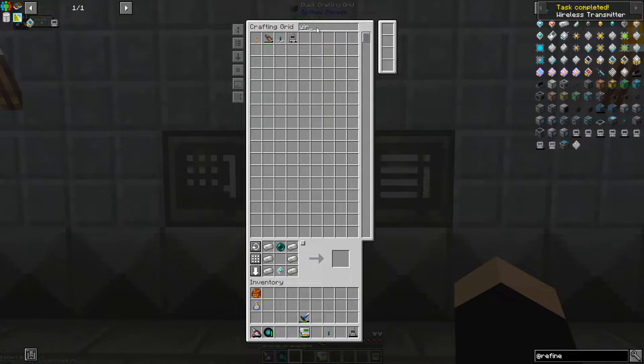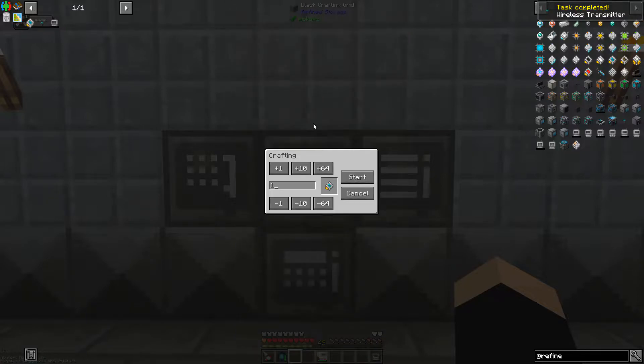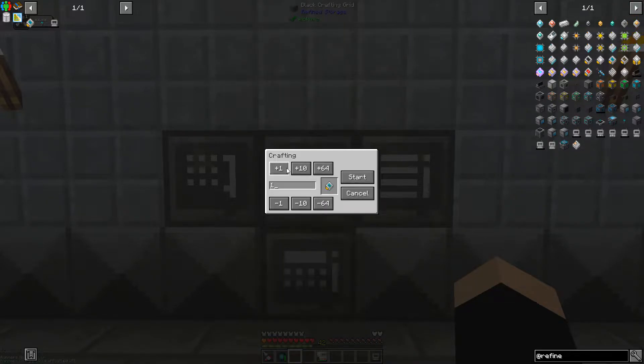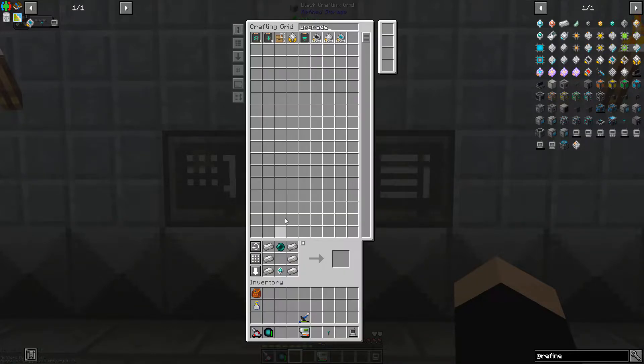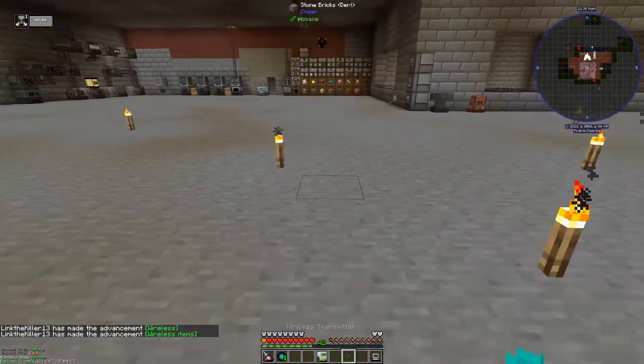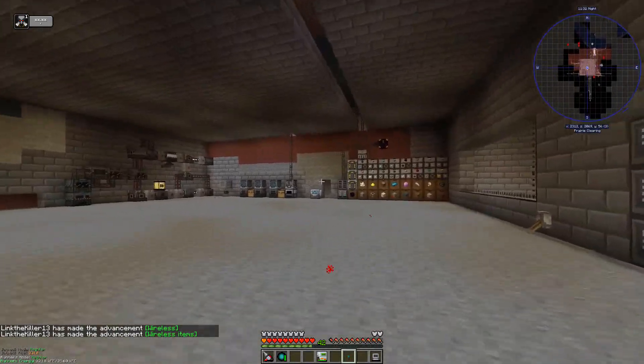Perfect, perfect. And then upgrades — I don't remember how these things work. We don't have the ender pearls. So here's our wireless transmitter — this is what sends the signal out into the world.